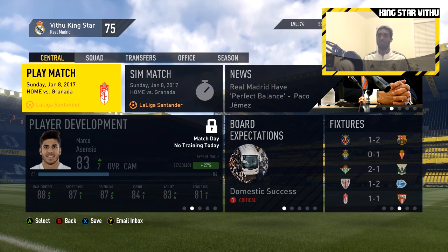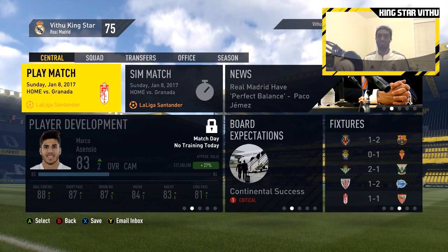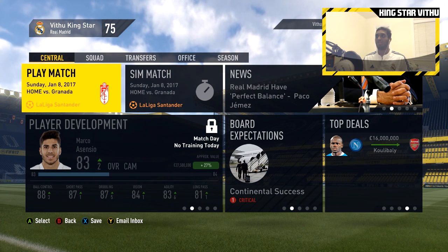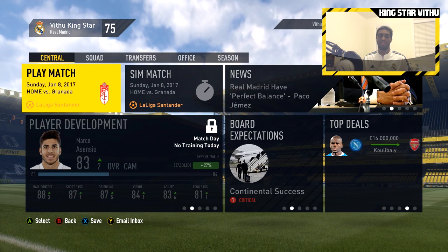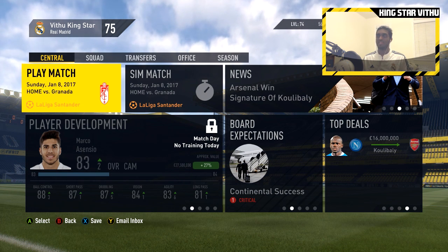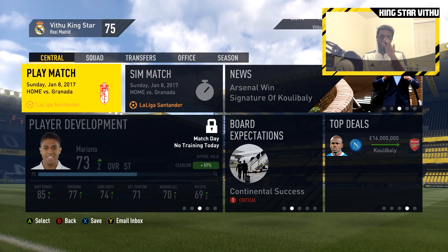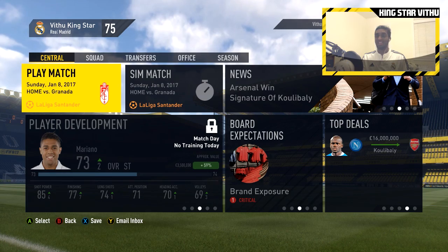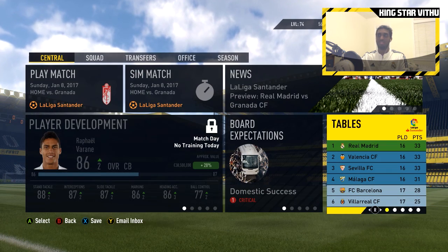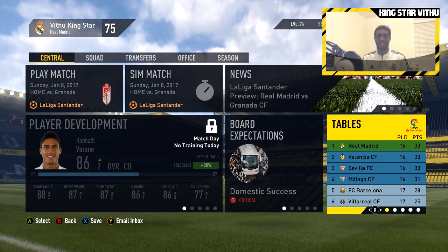Hope you guys enjoyed this episode — we had three games against the toughest teams in La Liga: Valencia, Barcelona, and Atletico Madrid. You really can't find a better run of fixtures in La Liga. Valencia are arguably the fourth-best team in the league this season given how they're performing. Subscribe if you haven't, and we'll see you next time in the next episode!